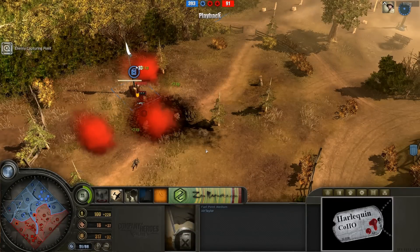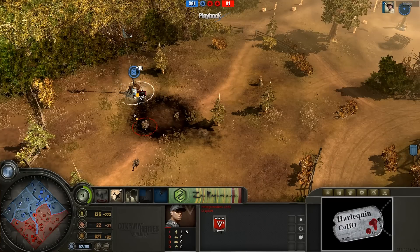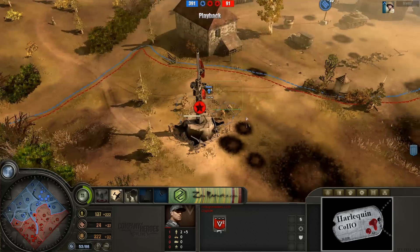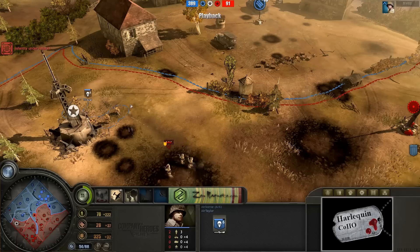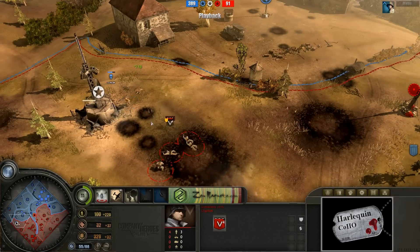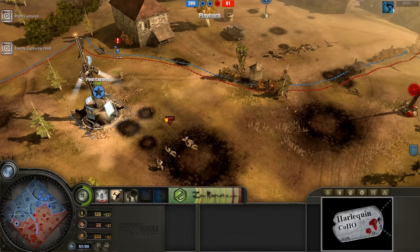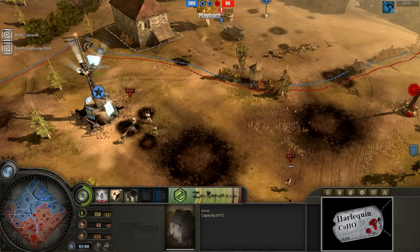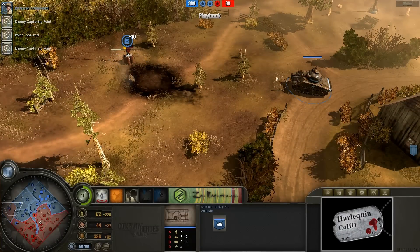A strafing run comes in, trying to keep those Volksgrenadiers from capping that fuel point. They are pinned, so they have to let go of it, though they'll probably start capping again unless some infantry comes over. It looks like the Airborne, knowing they can win this game by capping a few victory points, are attempting it under fire from Vet 3 Grenadiers — very dangerous. Airtailer knows he just needs to get these caps and keep bleeding Krypton at all costs, but Krypton instantly de-caps it.